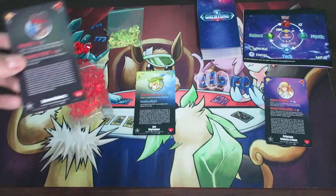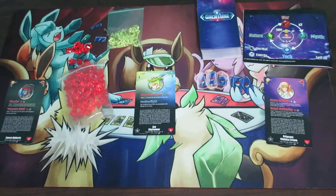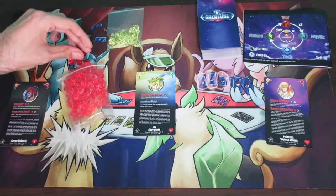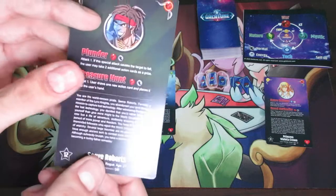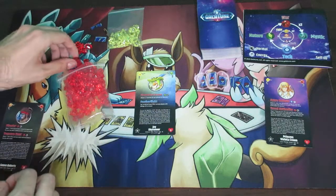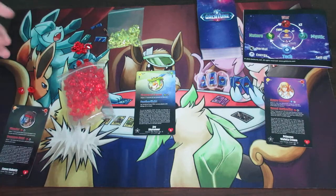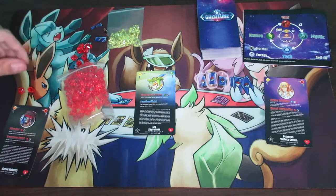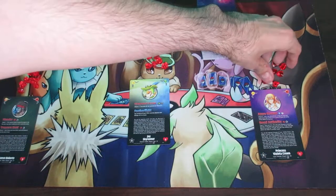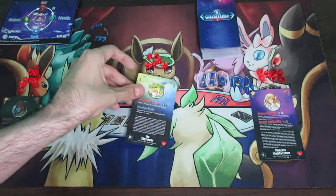For HP counters, all we're doing is looking at each character card and placing a number of counters equal to their health. You might think to only place them when they take damage, but the problem is there's no limit to HP — a character could technically go above their starting amount. So it's recommended to place counters equal to their number, then add counters if they gain HP and remove counters if they lose HP. The first character has 9, the second has 6, and the third has 7. Place them nearby the card rather than on top, so you don't block important text.